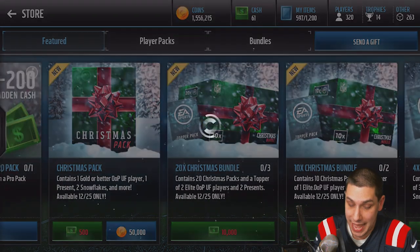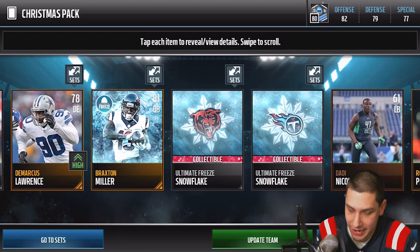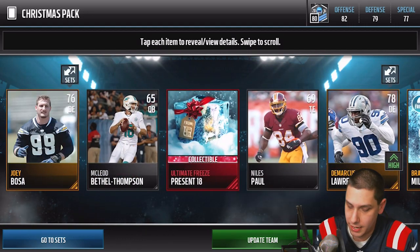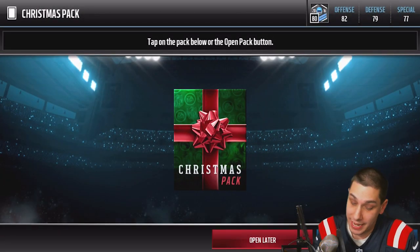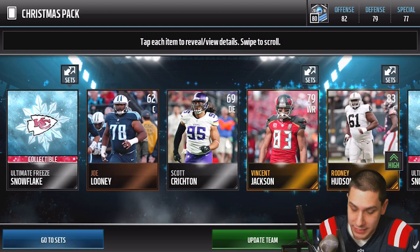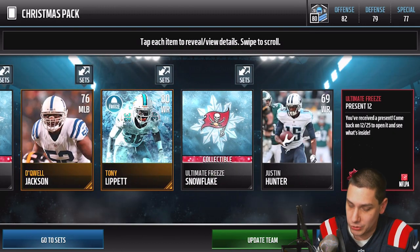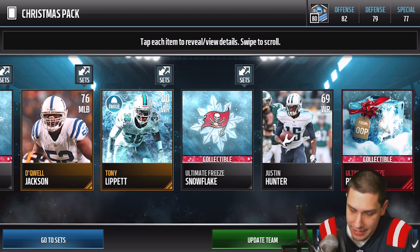Video's getting a little long, but we wanted to open up a ton of packs. We get number 18 and Braxton Miller — nothing great, but we do get quite a few collectibles. Down to the final pack — it's 40 packs total at 50,000 coins each, so 2 million coins. We get a Dolphins collectible and number 12 again, which is probably going to be a gold out-of-position player.